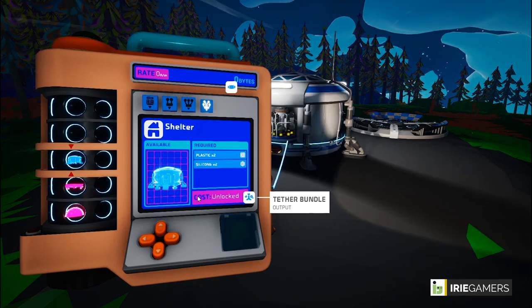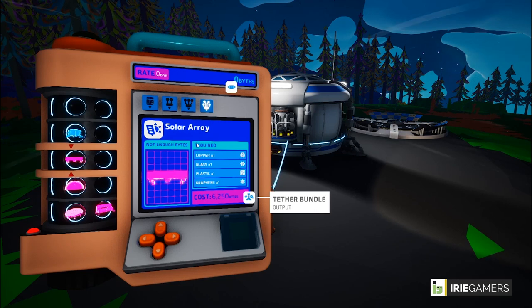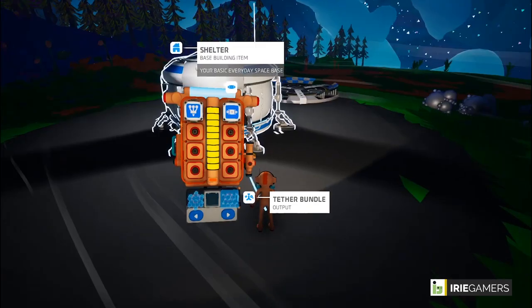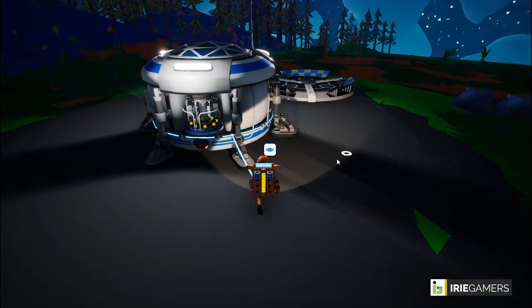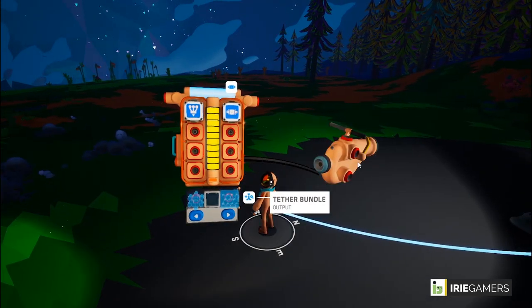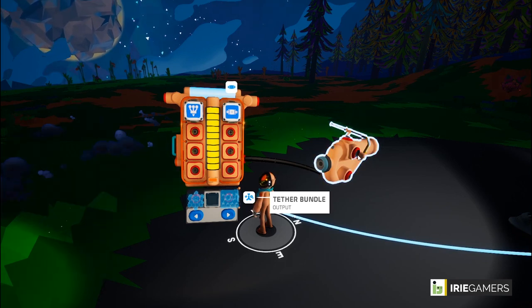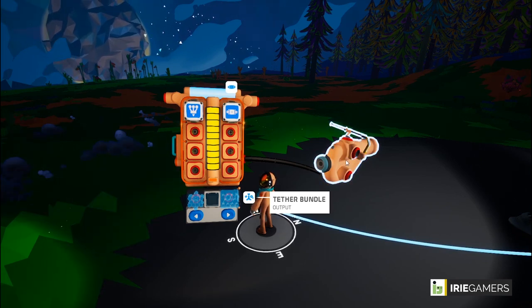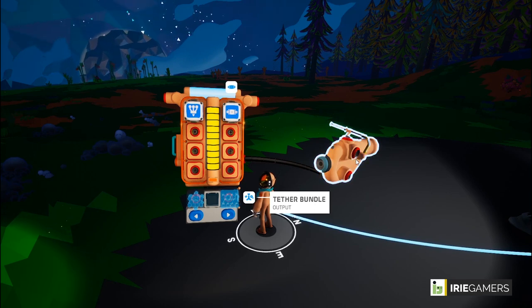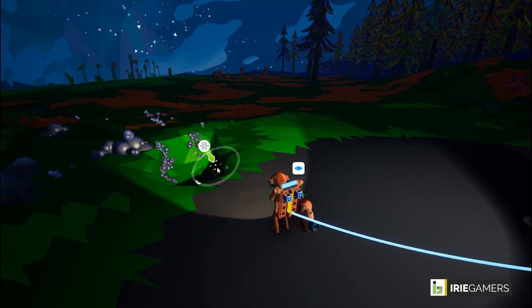If an item is locked it's shown in pink or purple. For example, our solar array costs 6,250 bytes and currently we have zero bytes. On the right-hand side of the backpack is our terrain tool. It has adapter slots where you can add a temporary storage area and other upgrades to improve your terrain tool.